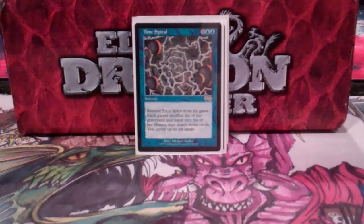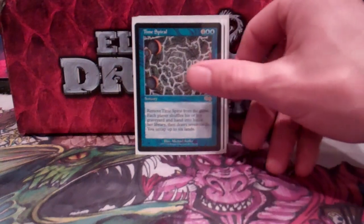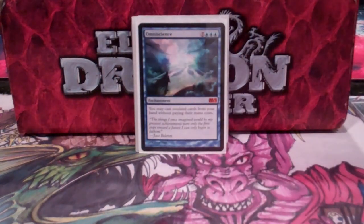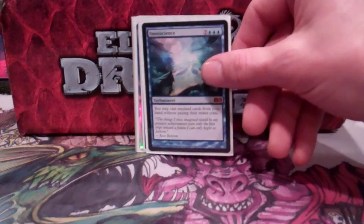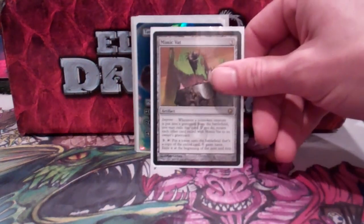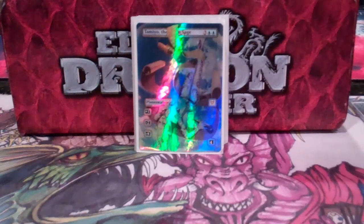Time Spiral is amazing because I have so many lands that tap for multiple mana, and when I'm untapping, I can sometimes make this a free Time Spiral. Omniscience is amazing — it hardly ever gets cast; it almost always comes out with the Academy Rector. Once this hits, it's really hard for anyone to recover. Mimic Vat is great when I'm stealing creatures with Mariki and untapping her so that they die — I just steal it with Mimic Vat.